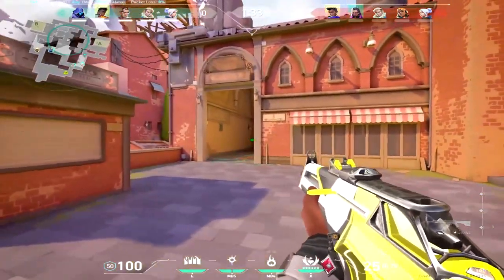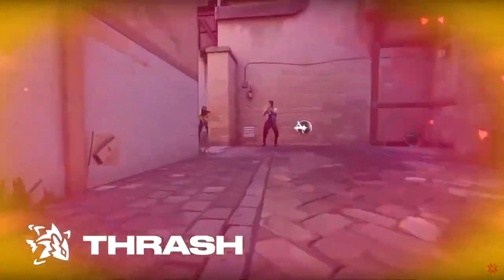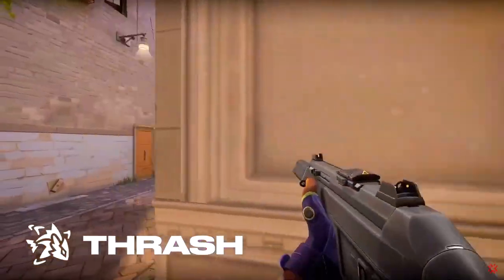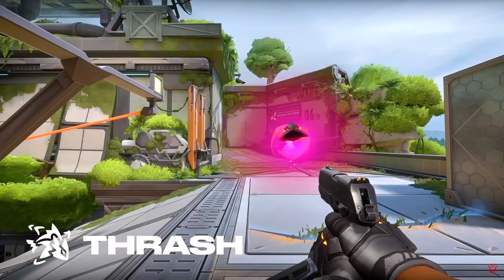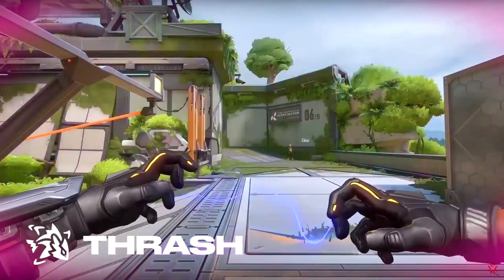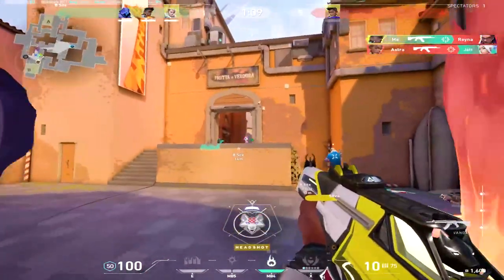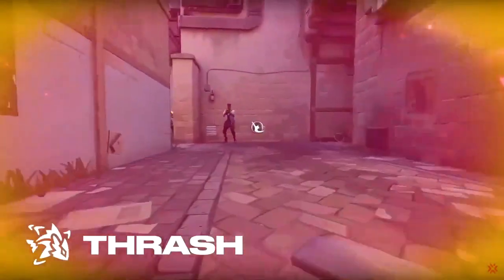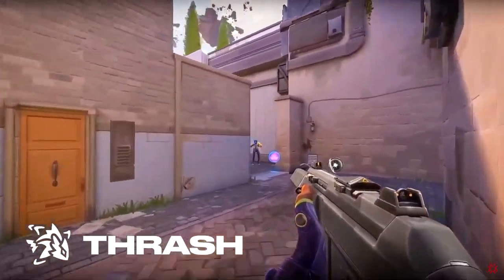Last but not least, Gecko's ultimate ability is called Thrash. Thrash is a combination of Skye's dog and Killjoy's lockdown — upon activating it you'll be able to control it just like Skye's dog, but upon contact with the enemy, rather than concussing them, it'll detain and make them useless just like Killjoy's lockdown. The difference is that the enemy will only be detained for 5 seconds rather than 10. Also keep in mind that everyone within the 6-meter radius around the person who got bit by Thrash will be detained.